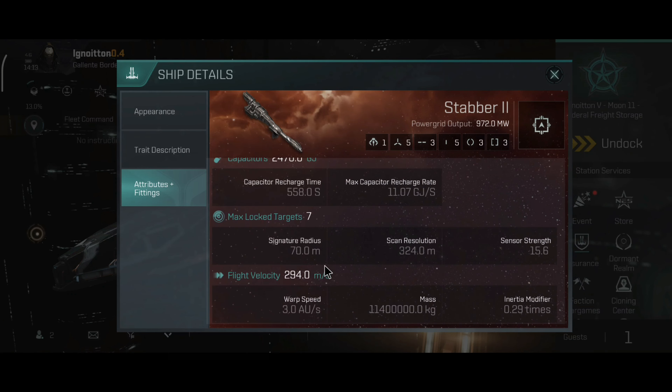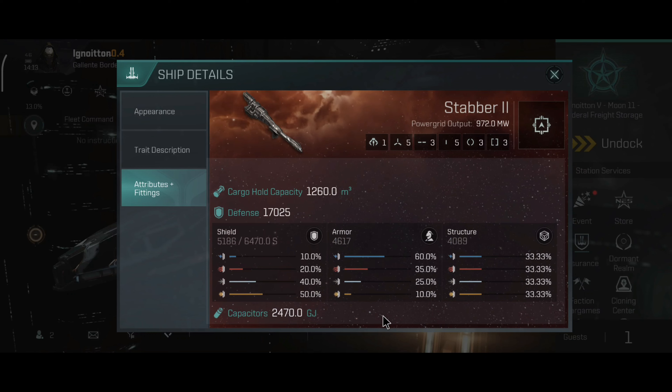The Stabber can lock seven targets, 70 meter sensor radius, 324 meter scan resolution, 15.6 sensor strength, 294 meters per second flight velocity, and warp speed is three astronomical units per second.